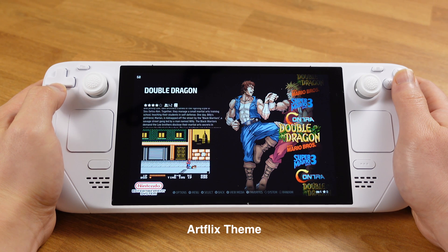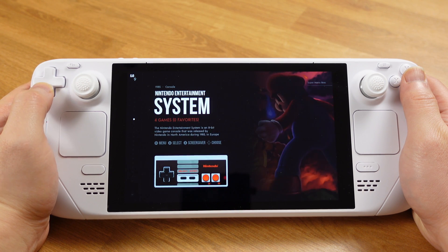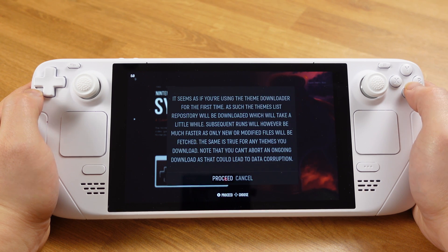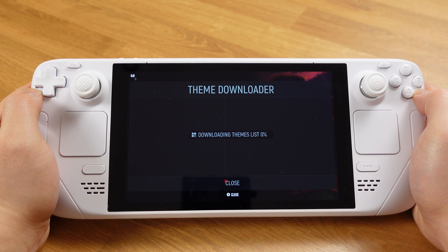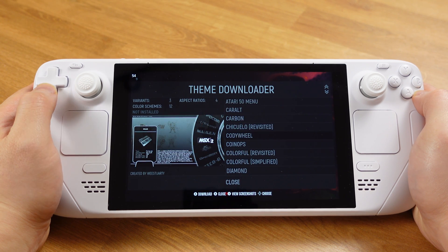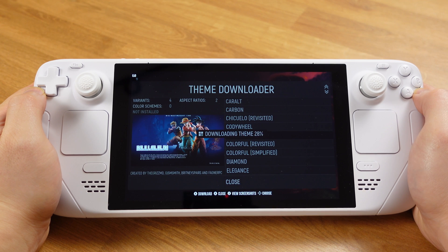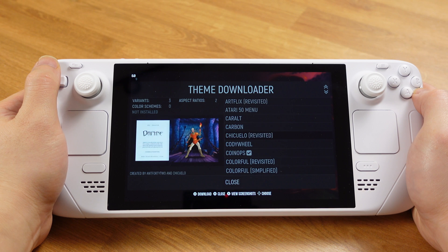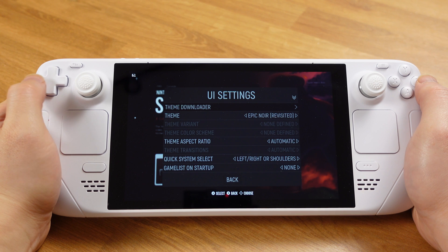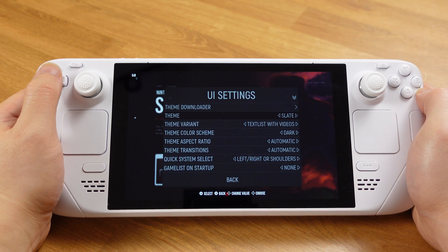Now let's install some Emulation Station themes to make your emulation interface look unique. Press the Select button, then select UI Settings. Next click Theme Downloader and click Process on this window — it will take about 20 seconds to load all the themes. Then you can pick any theme you like from the list and press A to download it. There are lots of themes available and each theme has different variants and color schemes, offering lots of flexibility. I just downloaded two themes.